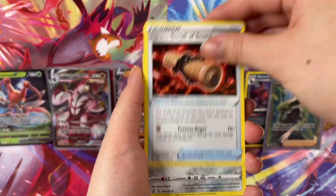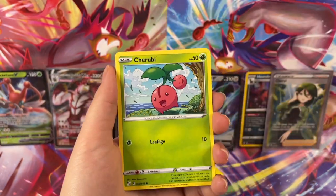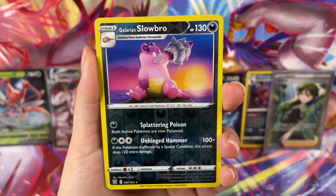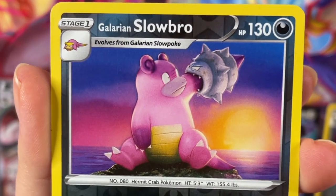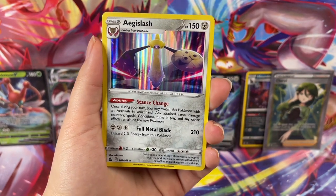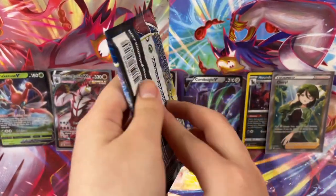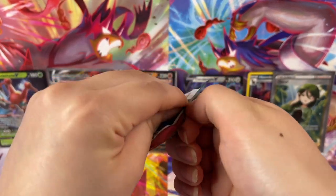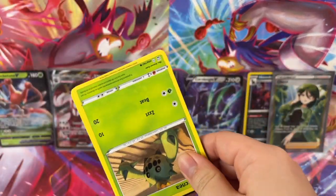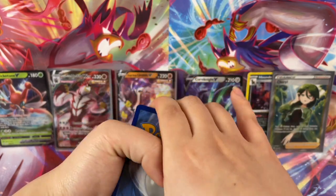I'd be even happier if we pull some alternate arts — that would be amazing. Come on, Battle Styles, give us your Battle Styles energy. That good fighting energy. We will fight hard to get the alt arts in this pack. Turn this around — we got the leaf energy. It's a squirrel of scorn. You got to be sharp to be able to pull the best cards — says nobody ever, it's just luck. Oh, Galarian Slowbro! Reverse holo. I love that card. I love how Galarian Slowbro was like, I'm just so confused — why is this on me? Can you get back on my tail?